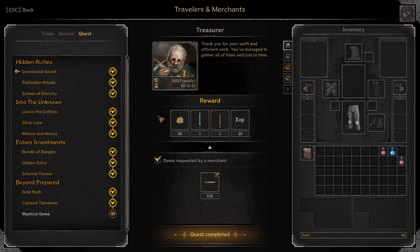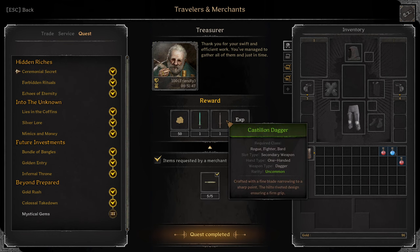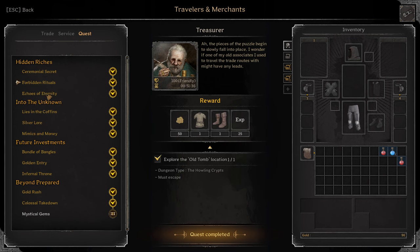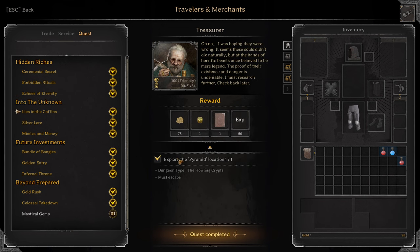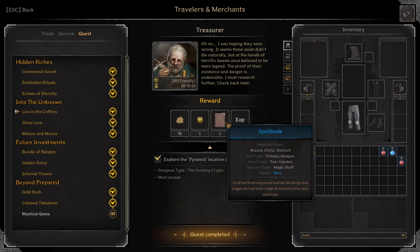Next: Treasurer. First quest: Ceremonial Secret. Turn in five Ceremonial Daggers. Reward: Green Crystal Sword, Green Castilian Dagger. Next: Forbidden Rituals. Explore the old tomb location on Holy Crypts and survive. Reward: Green Adventurer Tunic and Green Adventurer Boots. Echoes of Eternity: Kill three Wraiths in any dungeon. Reward: Five Lockpicks and Blue Tattered Cloak. Lies in the Coffins: Explore the pyramid location in Holy Crypts and must escape. You get one Blue Golden Tooth and one Blue Spellbook. Also remember this Must Escape for Crypts — for most quests it works by taking Red Portal as well, like going to Inferno.